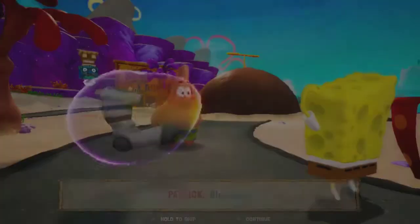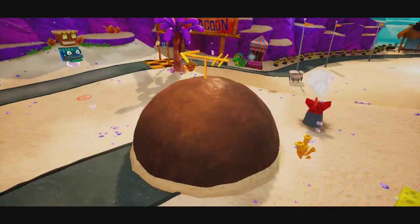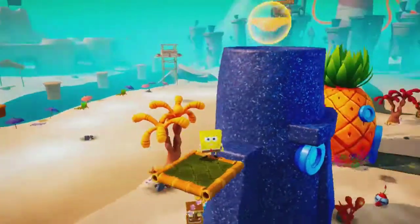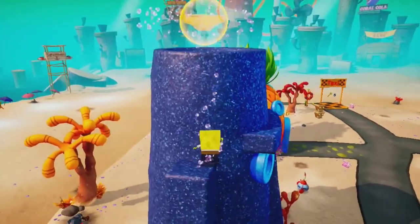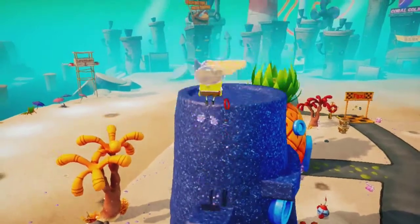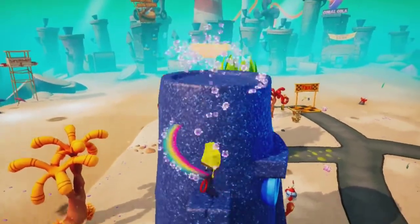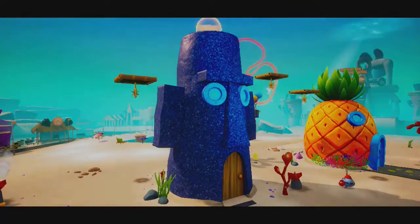I get the sock from talking to Patrick and can activate the button by using a bash into a bounce. If timed correctly, the platform will move below SpongeBob while bashing, but I can't quite make it up to the underpants. This is probably a good time to mention that SpongeBob can't grab a ledge during animations like when he's using the Vikings hat and bubble wand. I'll come back here later when I'm more comfortable with my movement.